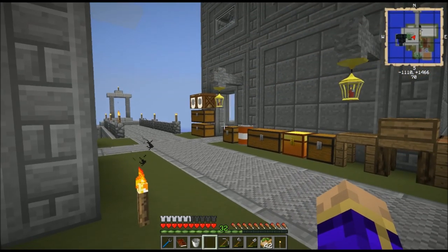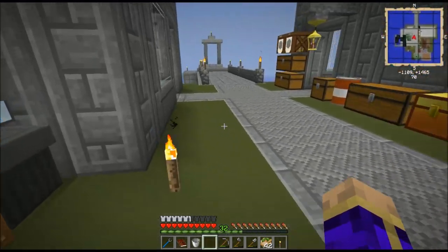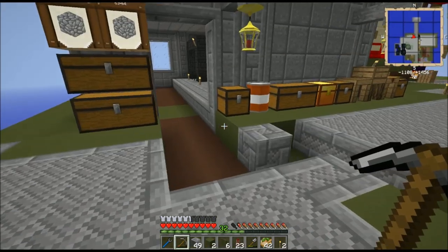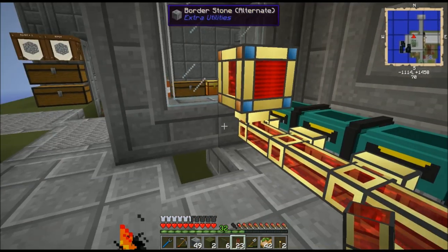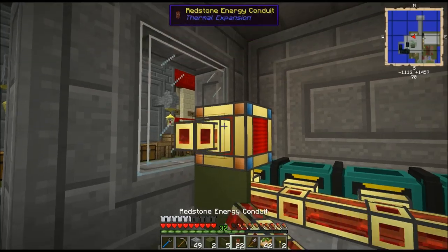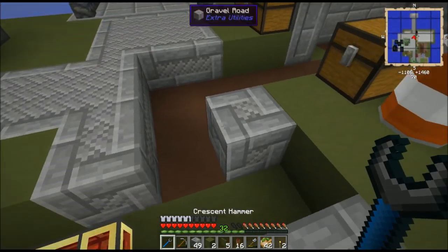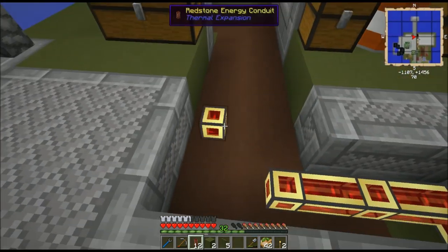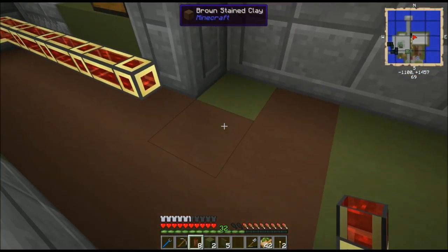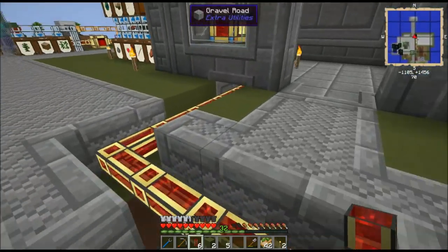I'm going to grab the things I need to start crushing up a bunch of gravel and sifting it to find as much diamond and emerald as I can. I've set up the ender generators and the other redstone energy cell so I can start running power lines around the island. This thing is only going to output 10,000 RF per tick along this line, but that's actually quite a lot — should be enough to run pretty much everything I need for quite some time, except for something like the laser drill.